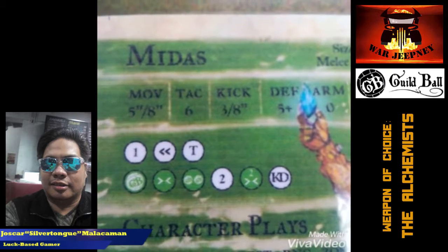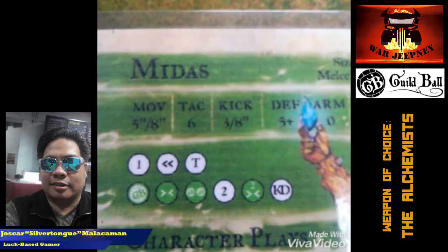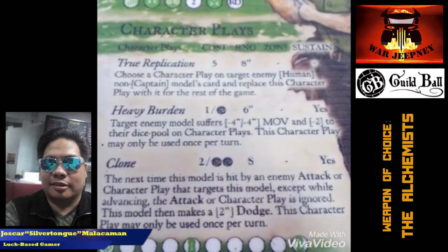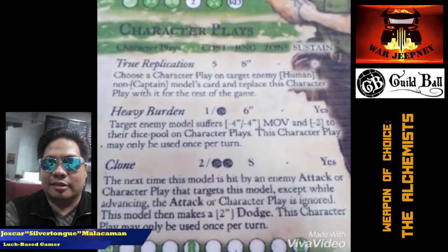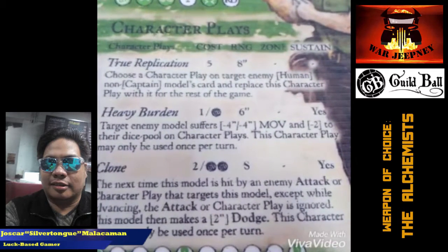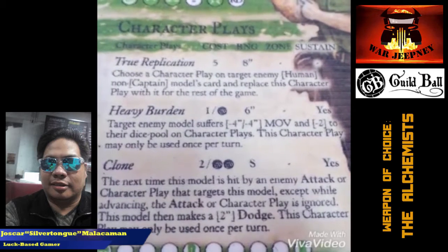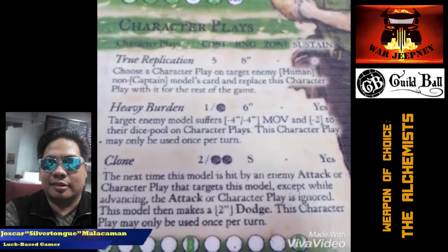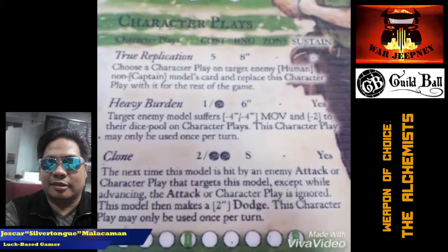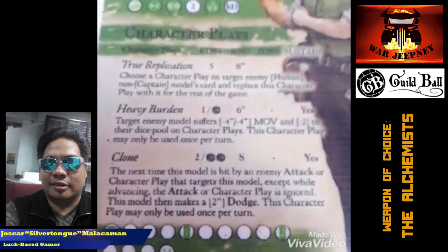The last 2 character plays of Midas are not as interesting as True Replication, but they are useful nonetheless. Heavy Burden can ruin an activation of an opposing character by imposing a minus 4 movement penalty, as well as reducing their dice pool on character plays by 2. Clone is another of my favorite abilities — it creates a shield or bubble around Midas so that he ignores the next attacker character play and allows him to do a 2-inch dodge. It really helps with his survivability, and the longer Midas can stay in the action, the better it is for your team.